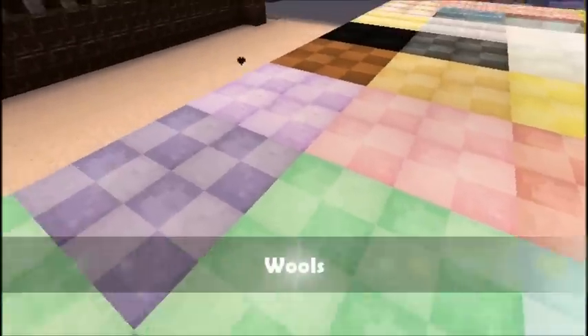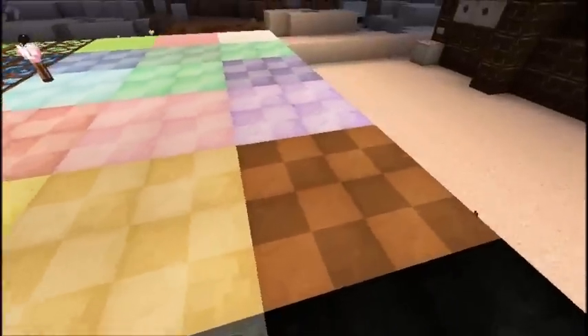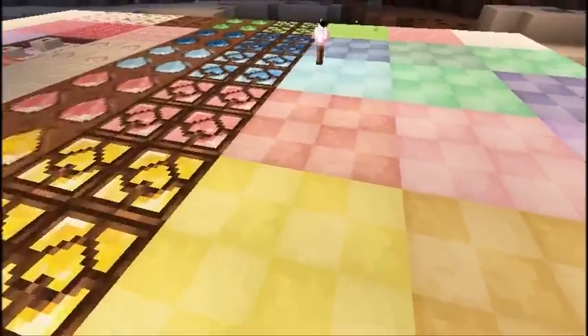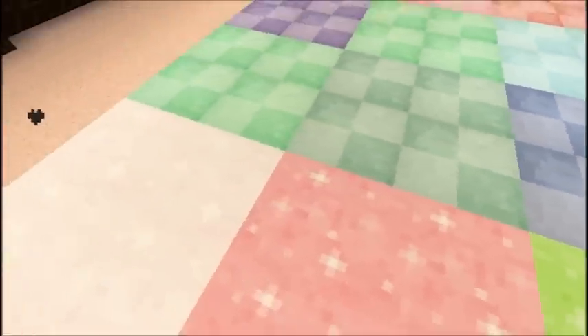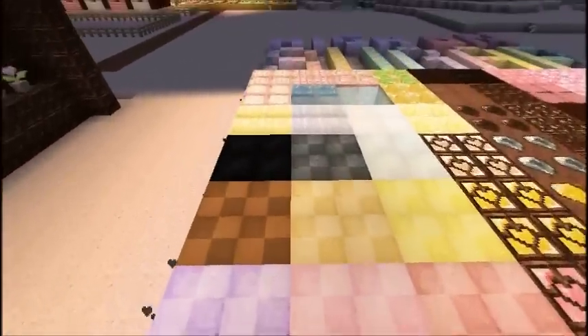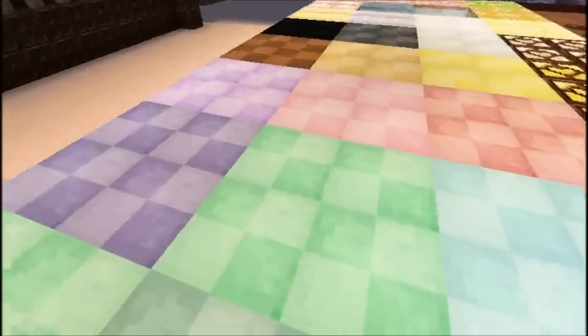And the wool — like the previous one would be like creams or icing for topping the cake, but this one is in checkerboards with a lighter tone for decorating the house.